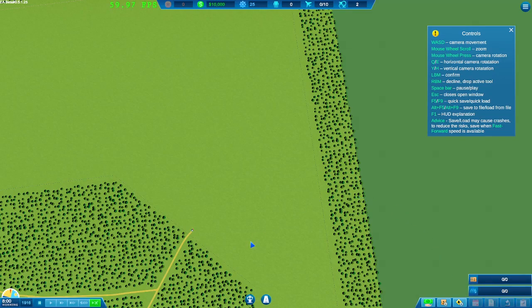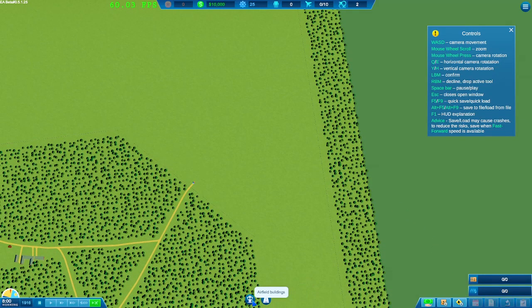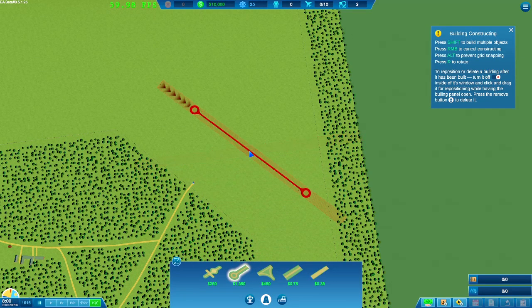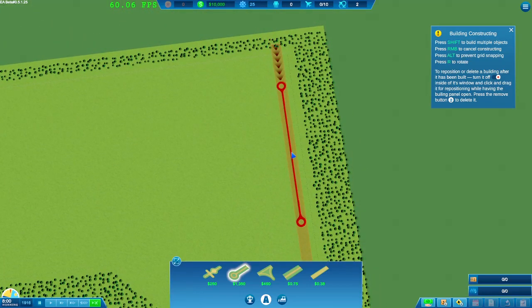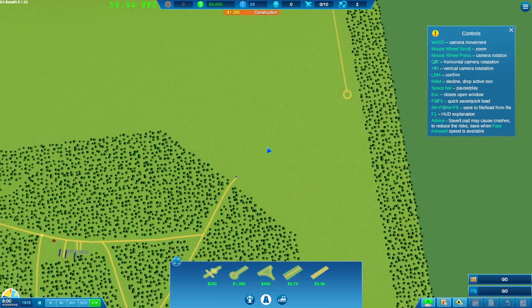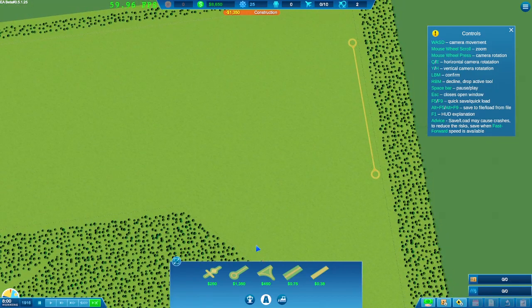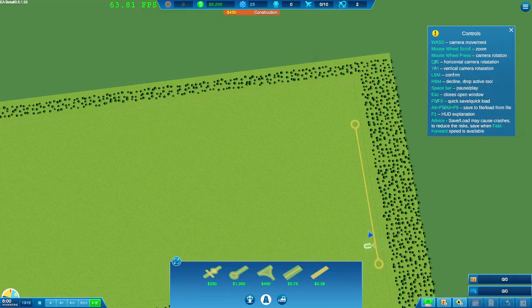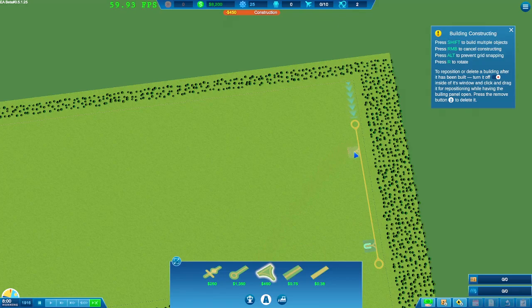We've got cargo and fuel managers here, and roads and airfield options. What I think we're going to do is start with the airfield — 1,000 for our first one. I'm going to tuck it up in this top corner, make it nice and neat to start with. That's probably going to change as things grow. We need some grass strip taxiways coming out of it — I'm going to do one on either end.